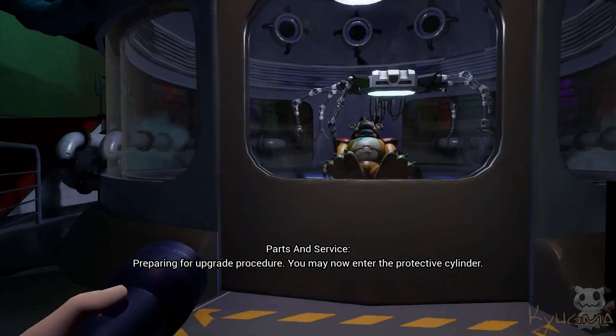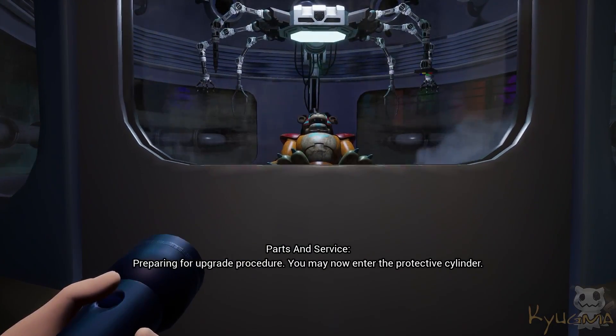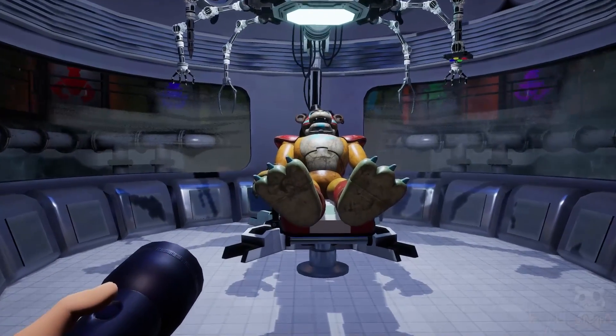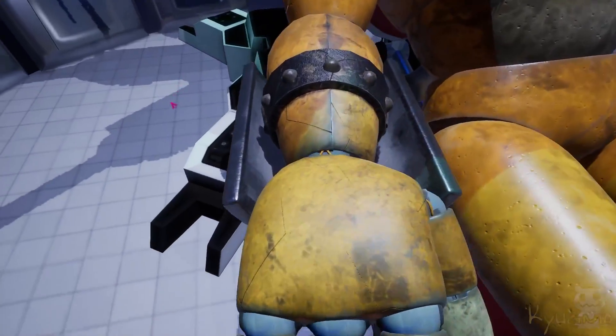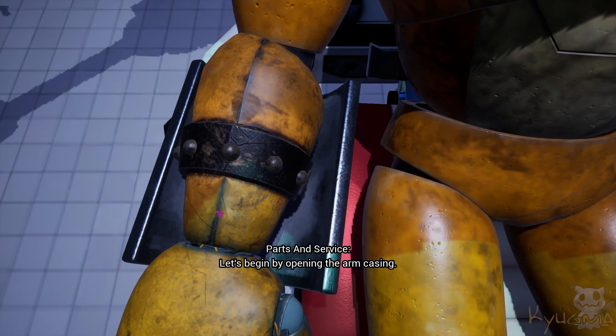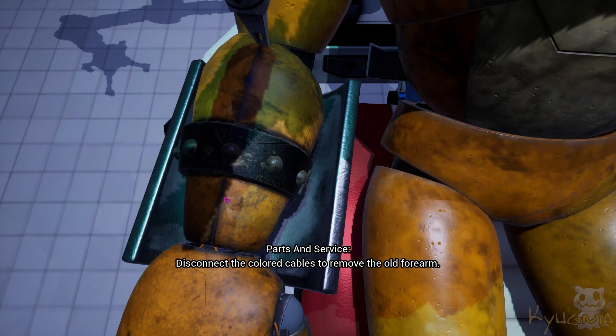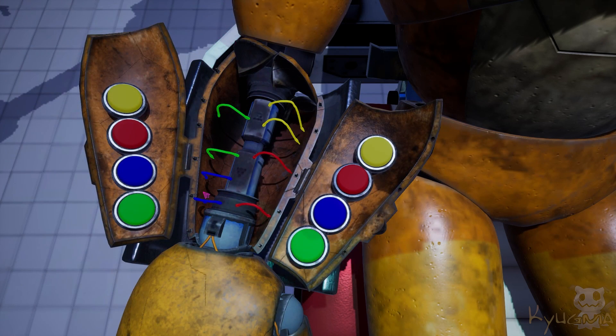Welcome to Parts and Service, preparing for upgrade procedure. You may now enter the protective cylinder. Let's begin by opening the arm casing. Disconnect the colored cables to remove the old forearm. It is important that you match the pattern correctly.